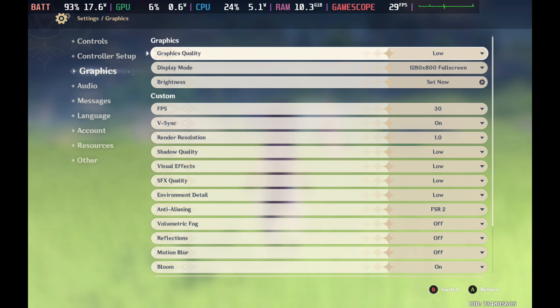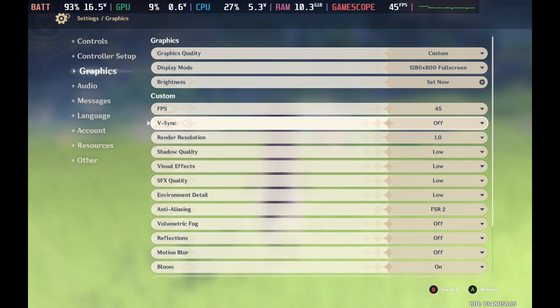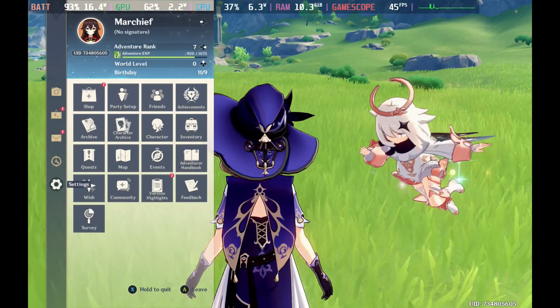You could push this to medium at 45 if you don't mind a few dips, but you will push that wattage a little bit higher. So our best settings for Genshin Impact are the low settings with FSR2 and a 45 frames per second cap for the Steam Deck.